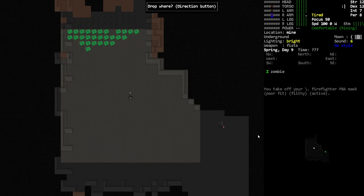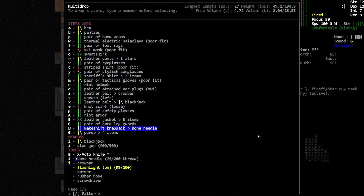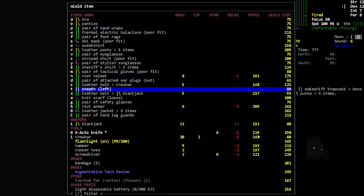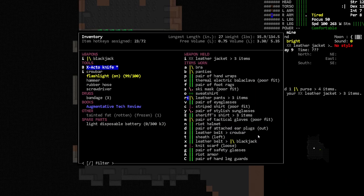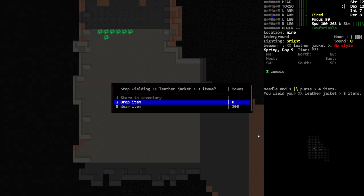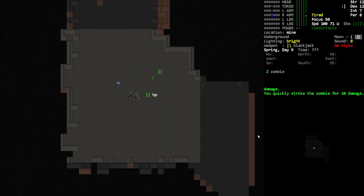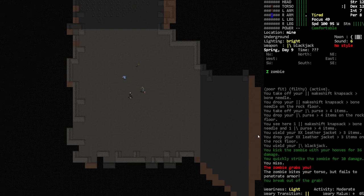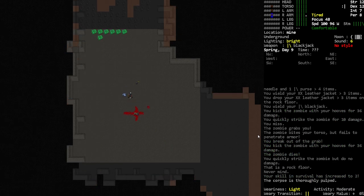We got a zombie — we're gonna have to mess him up I guess. We're still carrying a few things I'd rather not be fighting with, but it's okay. I'm gonna wield that, drop that. Oh — maybe I should be wearing that. We got grabbed. These guys are not tough though, they're fine.